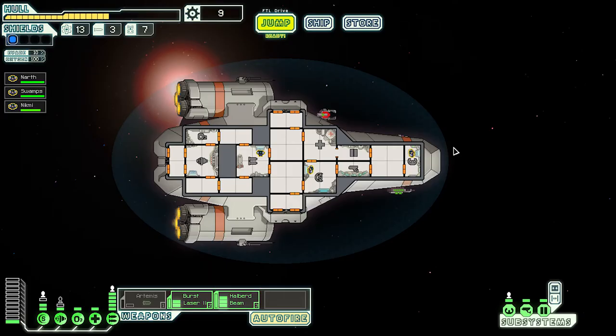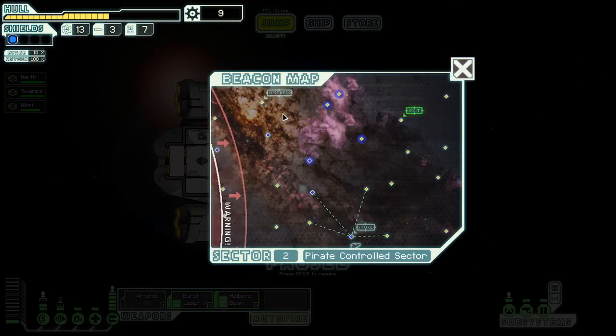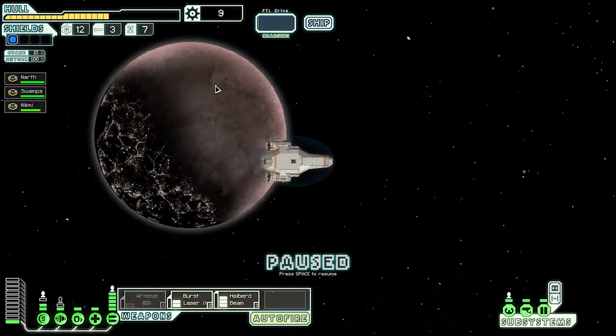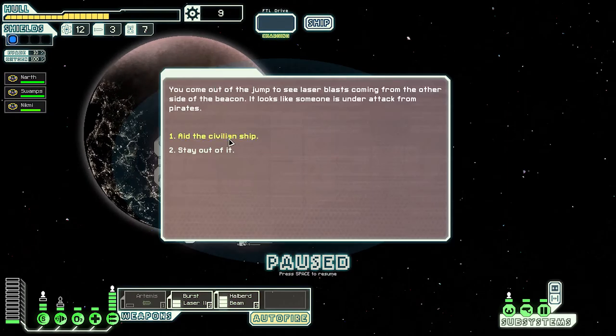Hey everybody, it's your boy Celery Stick. We are back with more Faster Than Light. Last episode we kind of got our butts handed to us, but we're doing all right. We're going to head towards the exit but take an alternate route this time. Our hull is in need of repair — probably should have done that at the shipyard.